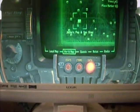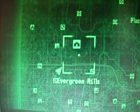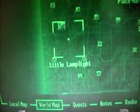I am here in Jacko's Pop and Gas Stop, which is a cool name, which is by Evergreen Mills — just down there. And then there's Gerda Shade there, and then start the new Nuka-Cola Quest — if that's how you pronounce it.